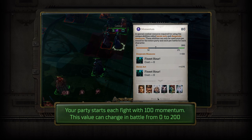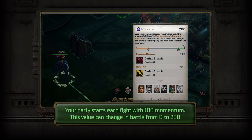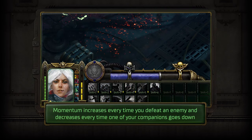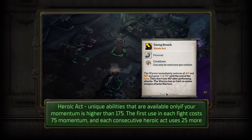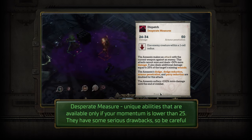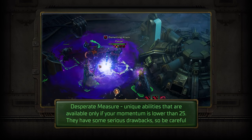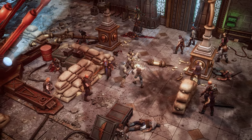And last but not least, your morale, which is represented by the momentum system. The morale of your party is not constant and will fluctuate over the course of battle. This system allows you and your companions to make use of unique abilities. And those are the basics — now you are ready to crush your opponents.